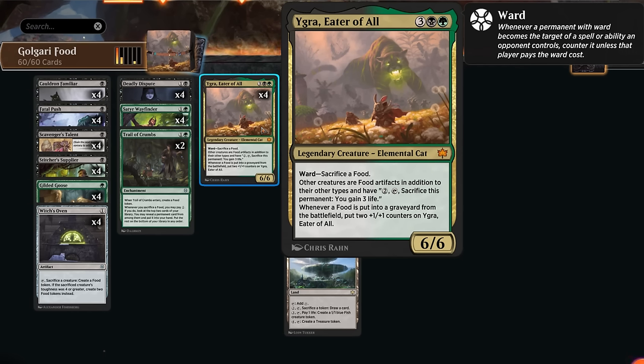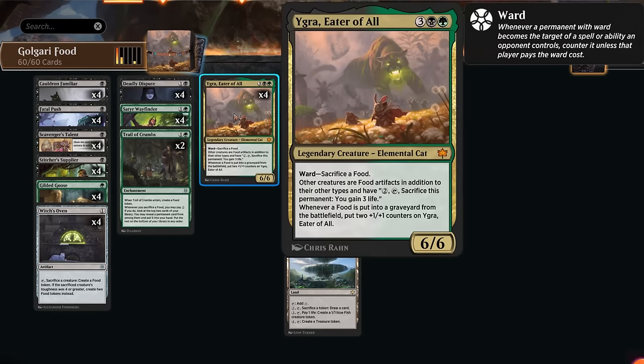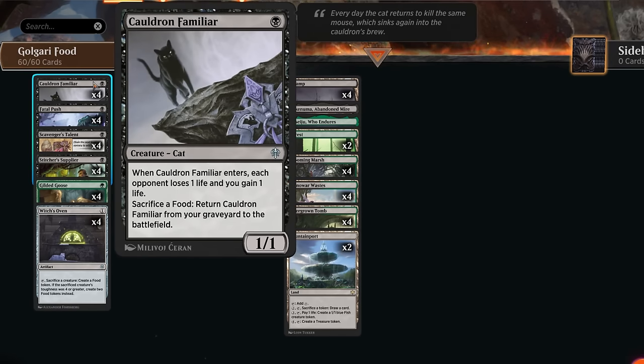We're actually trying to set up an infinite combo that doesn't require attacking with Igra. It simply involves two copies of Cauldron Familiar — this 1/1 drains the opponent for one whenever it enters, and we can sacrifice a food to return it from the graveyard. With one familiar in play and one in the graveyard, we sacrifice the one in play using the graveyard one's ability, since it's now also considered food. The familiars trade places, triggering the ETB drain, and we repeat infinitely — draining the opponent, gaining infinite life, and adding infinite counters to Igra.